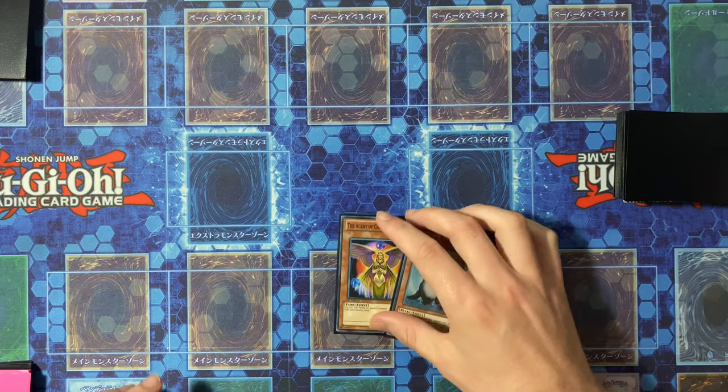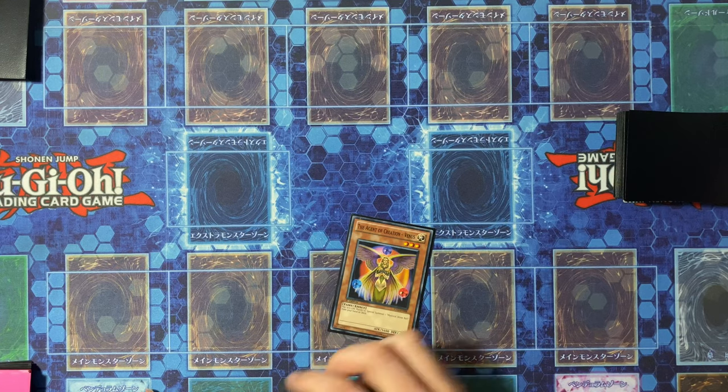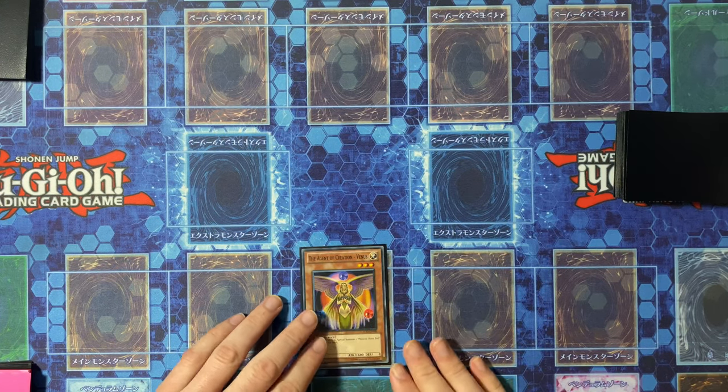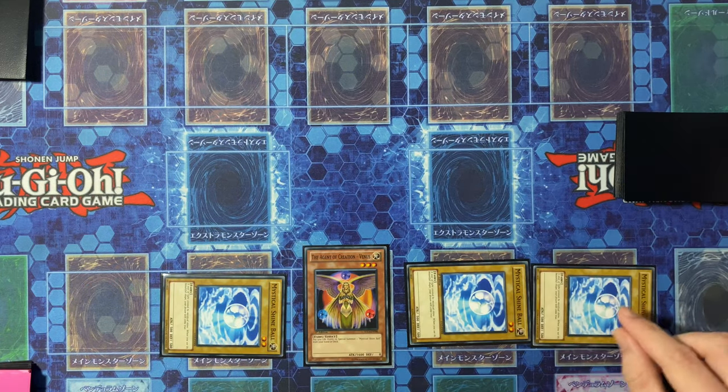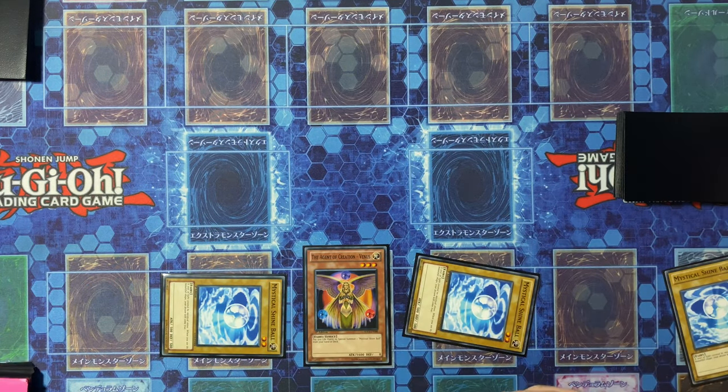To start us off, you're just going to normal summon Agent of Creation Venus, summon your three copies of Shine Ball, then link one off for a Linkery Bow, and then link the second one off for the Imduk.